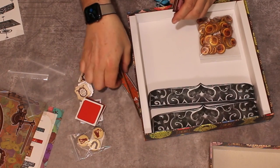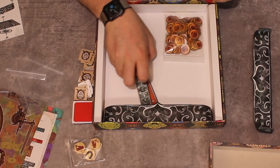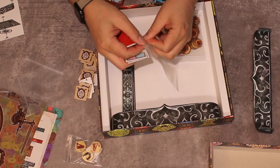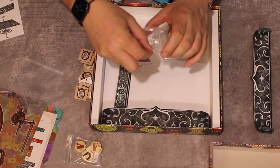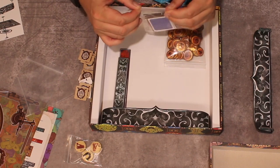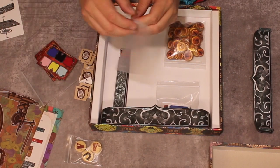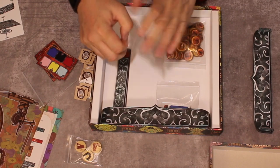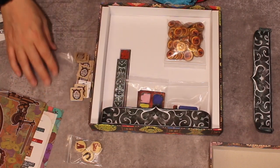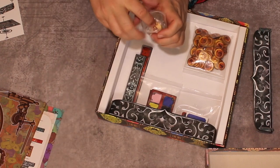There's a gap underneath the card holders, so I'll put some smaller components there. I'll put the objective tiles in a bag since you shuffle and draw them as round objectives — might as well keep them together. The guild favor tokens can go in their own little bag. That's all sorted out — not a lot of components overall.